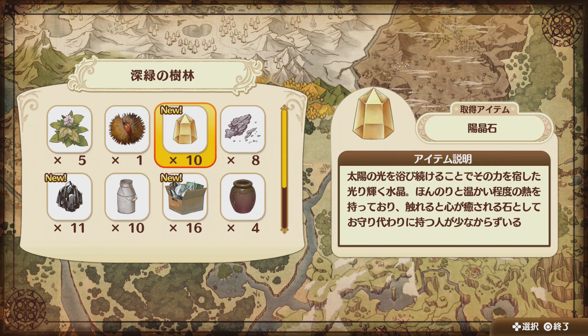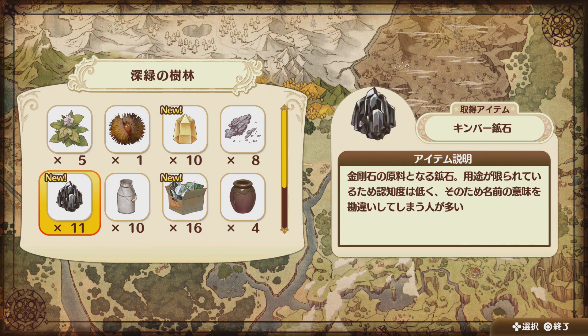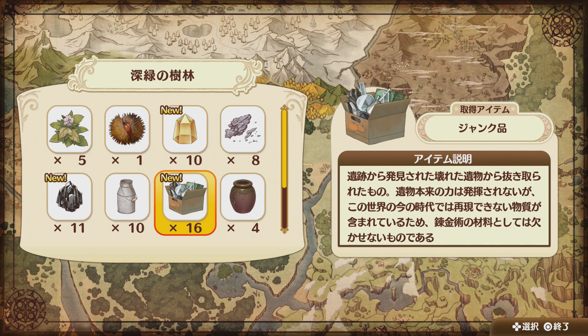We've got the Sun Crystal Stone - beautiful. It's got a heat energy in it, shining light etc. What's it used for? It's good as a protective talisman of sorts. This one is Kimber ore - it's like a steel-ish ore. We'll just have to see what it's used in. And this is junk articles - sundry broken relics found in old ruins. You should be able to revive them and reuse them somehow in alchemy.